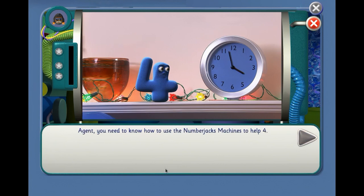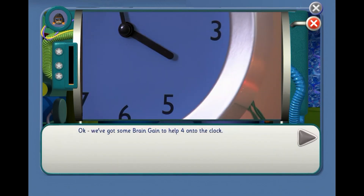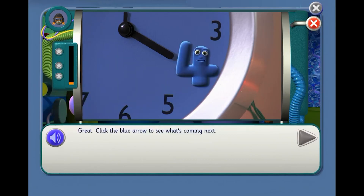Agent, you need to know how to use the Number Jacks machines to help 4. Click on the yellow button to put 4 counters on screen. Let's do it! 1, 2, 3, 4. We've got some brain gain to help 4 onto the clock. Click on the right place on the clock to put 4 on it. Great!